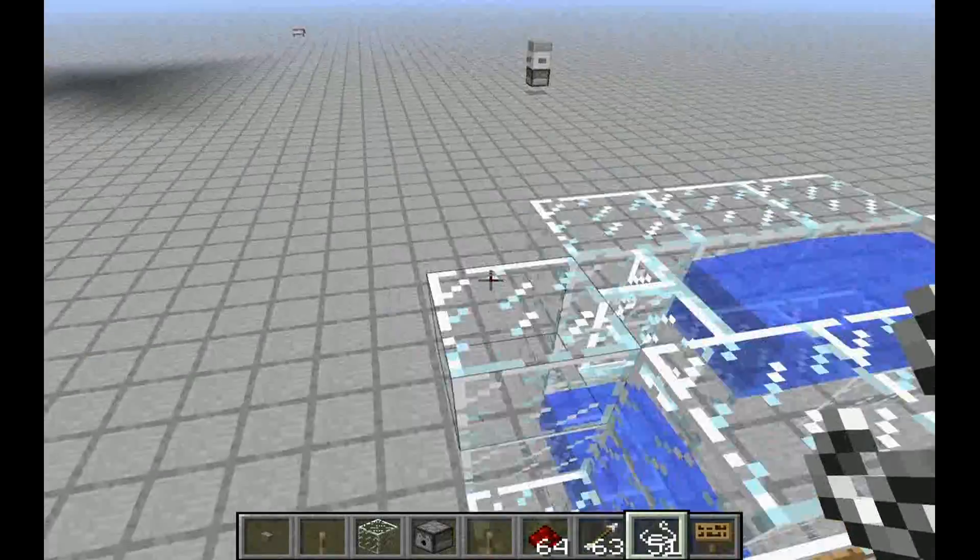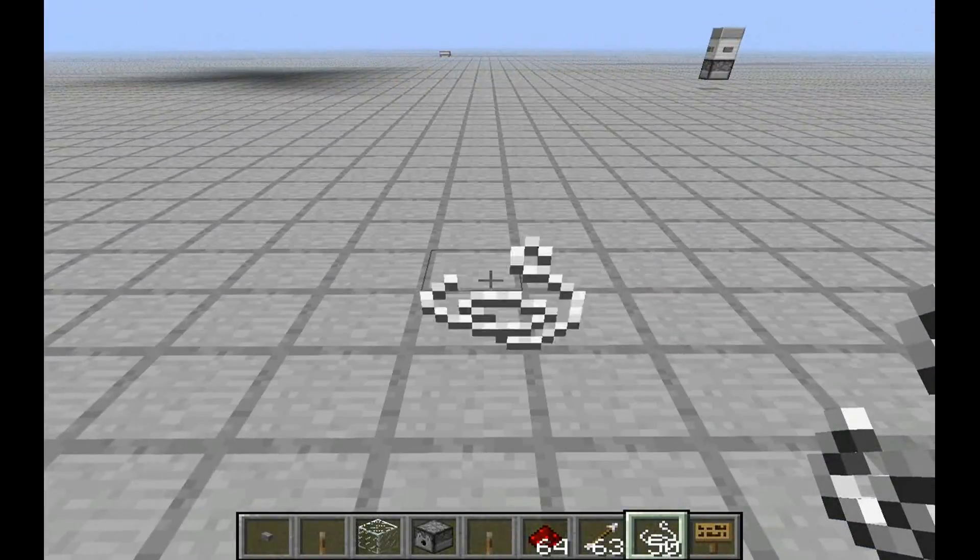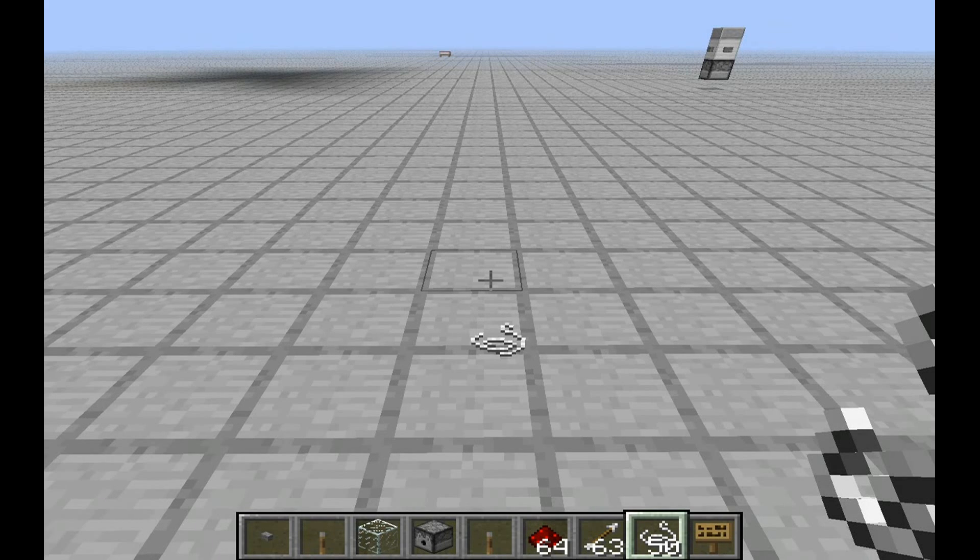What you should know is: one item's size is 0.25 blocks, and it will search for another item to stack together within a radius of half a block.